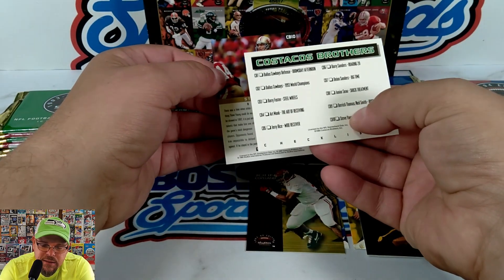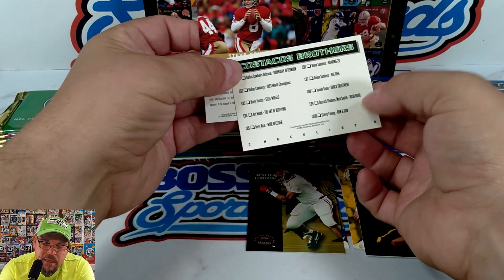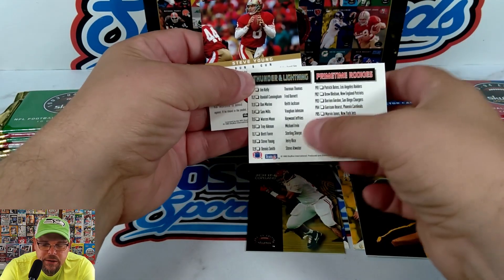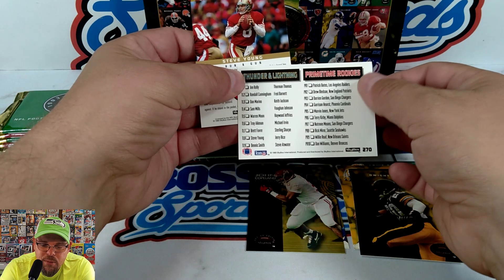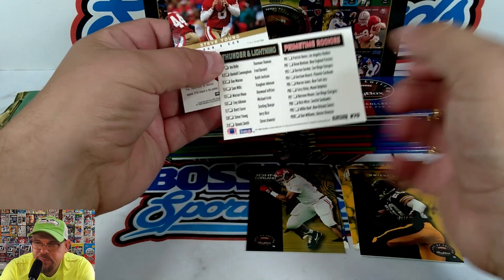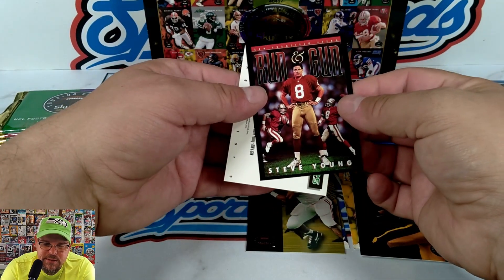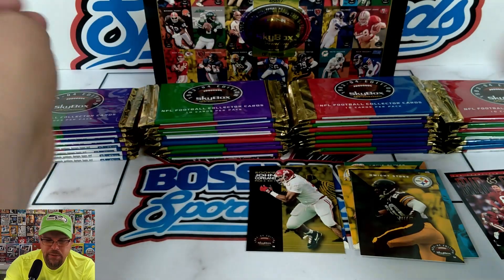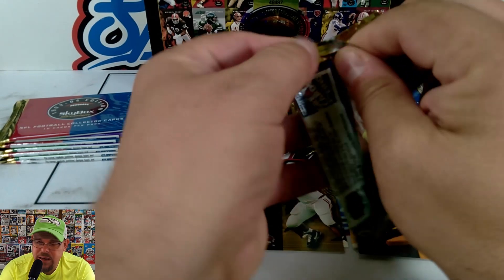We got a checklist — this is more like a poster checklist for the Costaco Brothers. There are 10 of the Brothers posters. There's Thunder and Lightning — that's an insert set — and Prime Time Rookies. This is the checklist for the insert cards. Ron and Gun, Steve Young. I'll put the checklist to the side.